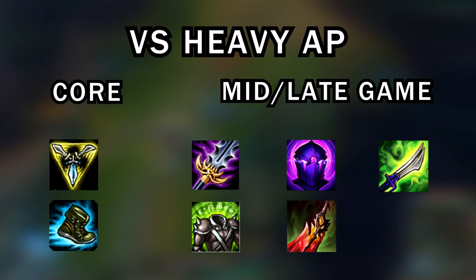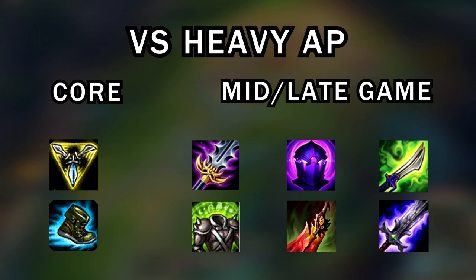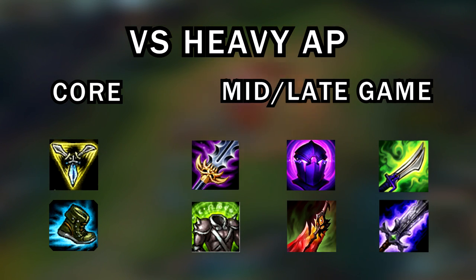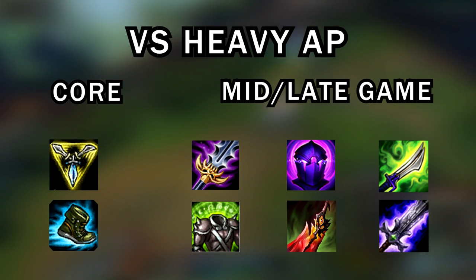Mercurial Scimitar is a really good item — I'd get QSS depending on what champions they have. If they have a lot of stuns, the worst thing you can do is dive their backline and get stunlocked. If they use stuns on you, QSS it and continue your rampage. Late game, if they have tankier AP champions like Swain, Sejuani, Amumu, or similar, you might consider Blade of the Ruined King as a last item if you've built a magic resist build, to shred their HP at the end of the game.